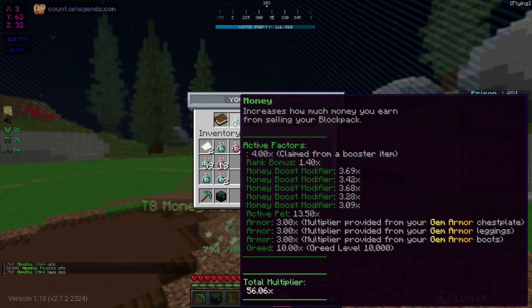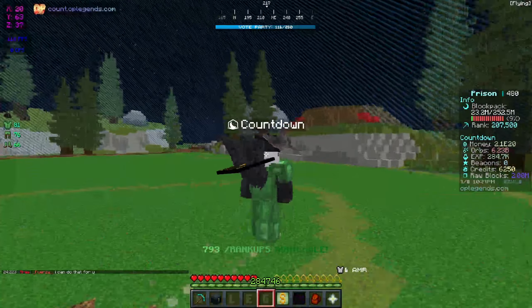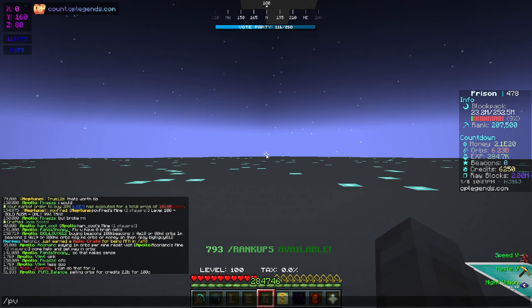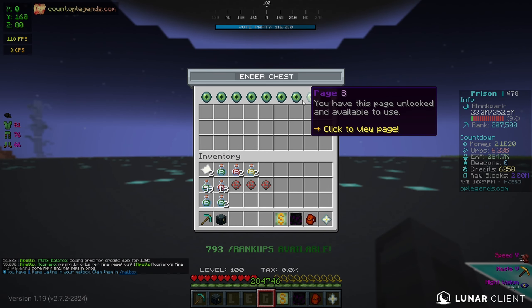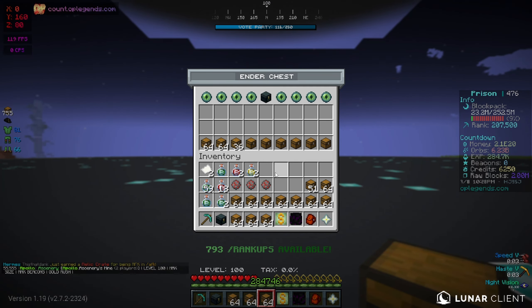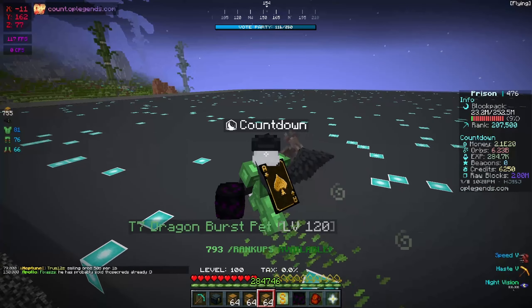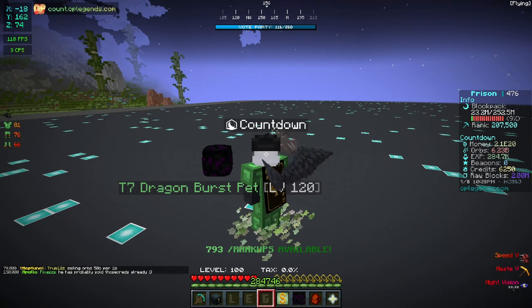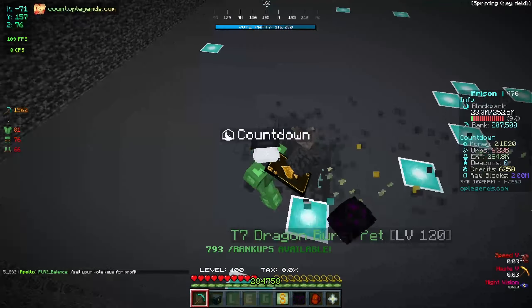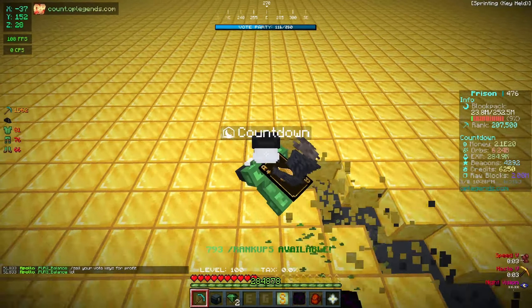With a 56x multiplier, I want to get a full backpack to see how much we actually make. First I'll sell all the extra boosters I don't need. I'm also going to open all the pet boxes. Last time we made around 5e20, which was very good, but now with better money boosters and a better armor set, we're going to be making a lot more money. I'm going to pop the pet boxes — maybe I can get a tier nine money pet.